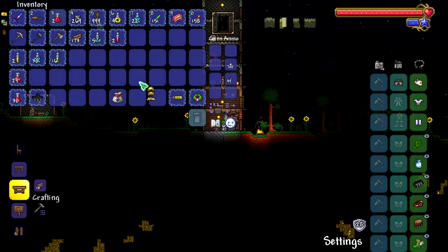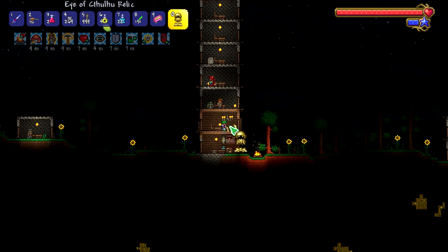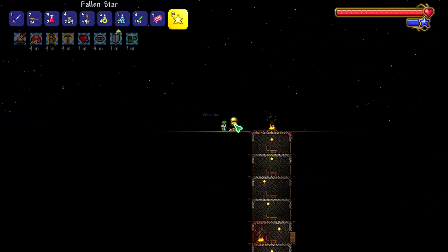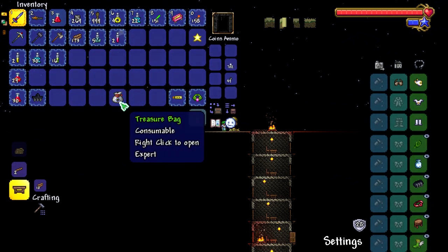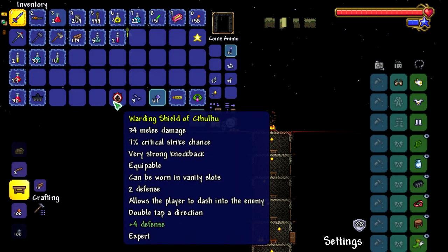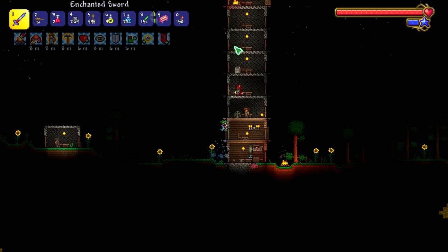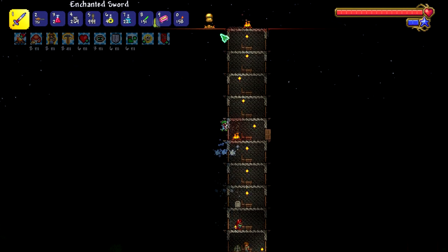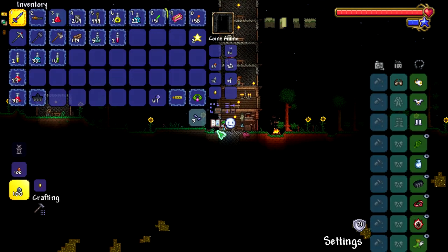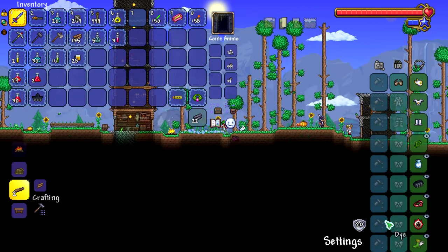Eye of Cthulhu Relic can be placed - it's a master mode exclusive item. You know how there's exclusive items in expert? This is the master mode version. By the end of master mode I should have a boss totem for every boss. We got our first master mode item, and our defense and everything is looking pretty good.